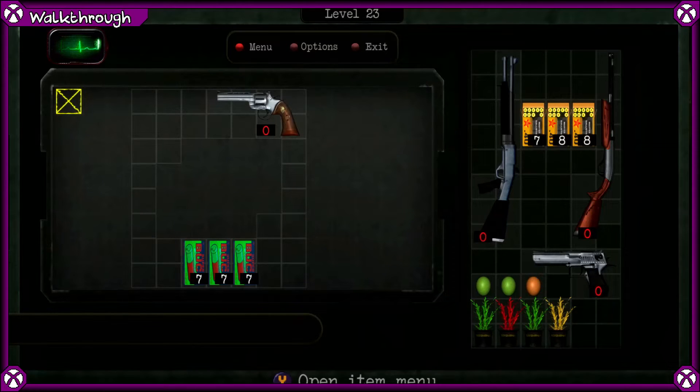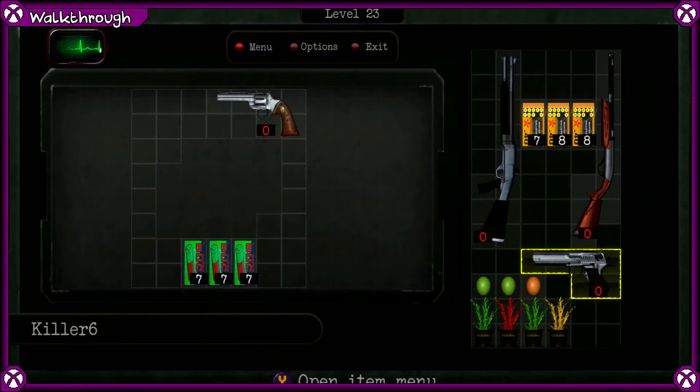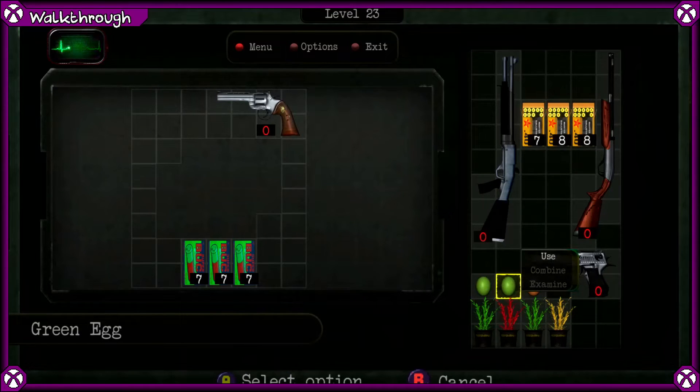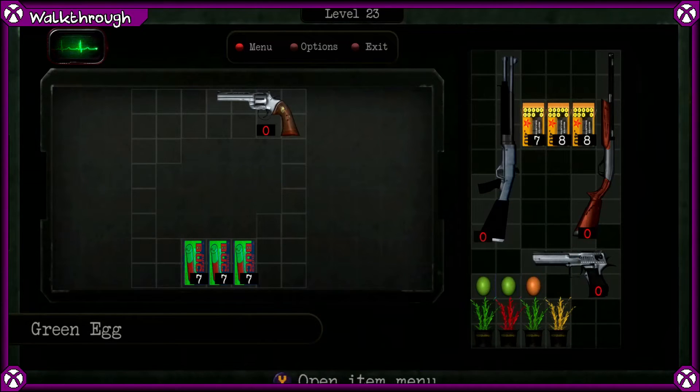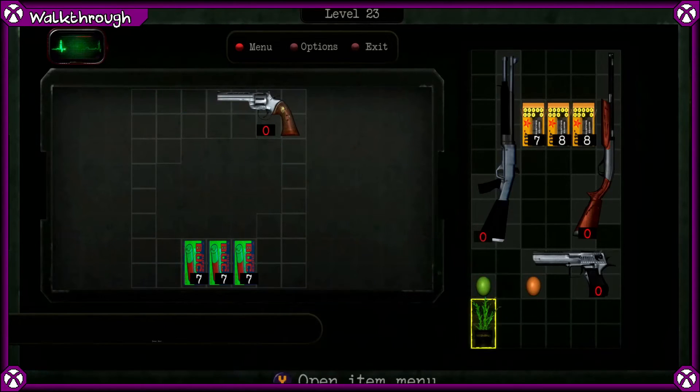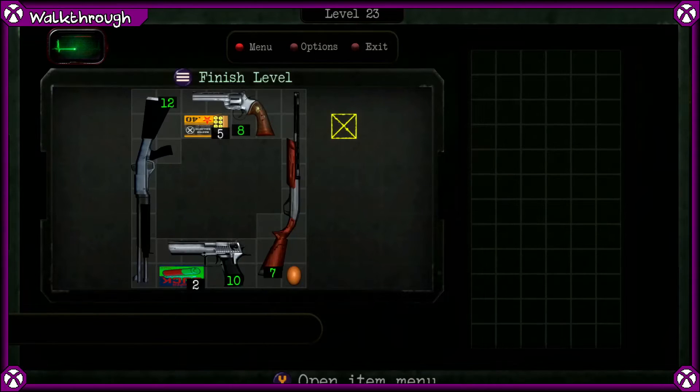For level 23, we have two decreases and three increases, so we want to decrease health by two. We're going to use the first green egg, combine green, red, yellow, use green, red, yellow, eat the rotten egg, eat the final green herb, and then arrange everything as follows. Notice we have two magnums and two shotguns here — there's your solution.